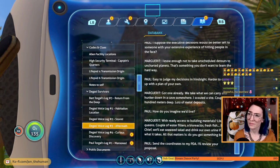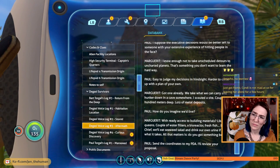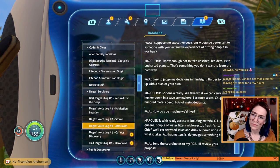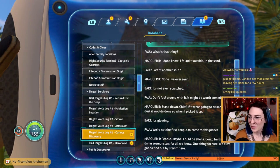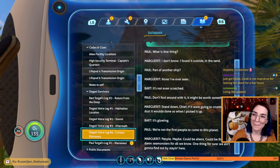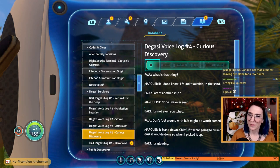Harder to come up with a plan of your own — got one already. We take what we can carry and hunker down in a cave somewhere. I scouted a site a couple hundred meters deep — lots of metal deposits. How do you imagine we'd live? With ready access to building materials — damn queens! A couple of water filters, a bioreactor, fresh fish. Chief, we'll eat seaweed salad and drink our own urine if that's what it takes. All that matters is: do you got something better? Send the coordinates to my PDA, I'll review your proposal. So they're just gonna listen to this whole exchange and kind of figure out what's going on.